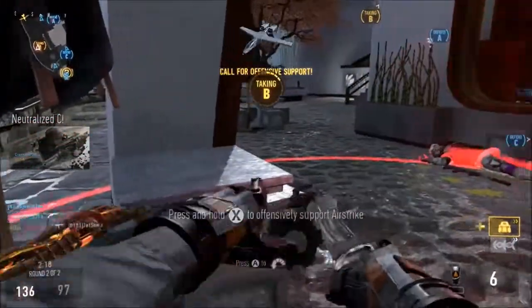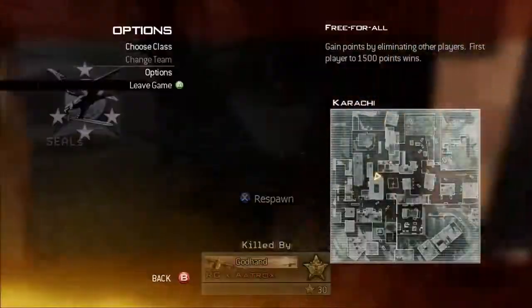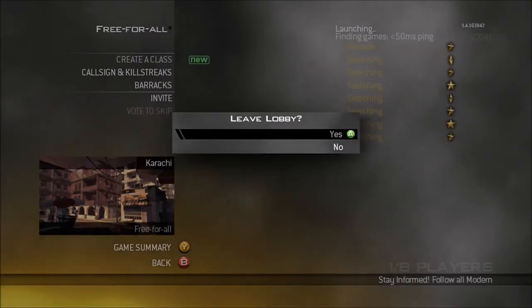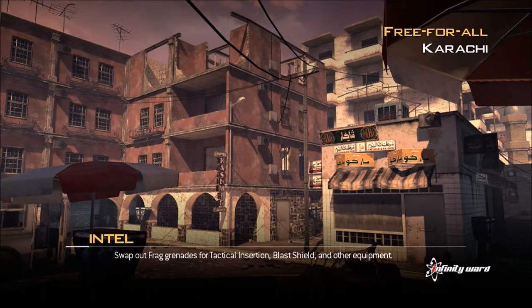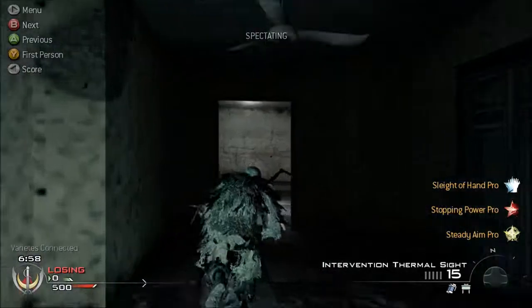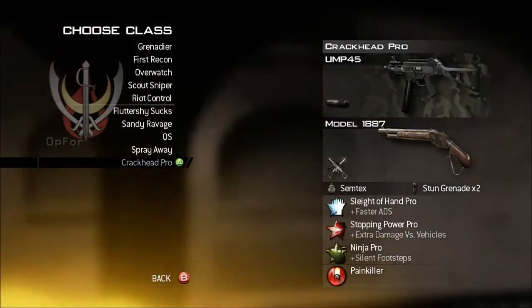There was one point where I just get so upset after using the Model 1887s — it's insane. It just shows how little Infinity Ward actually has in terms of balance, and I actually spawn into the same game. You literally turn the most popular secondary weapon into the least used and least useful. Heck, the USP is more useful than that gun — not even in akimbo form.